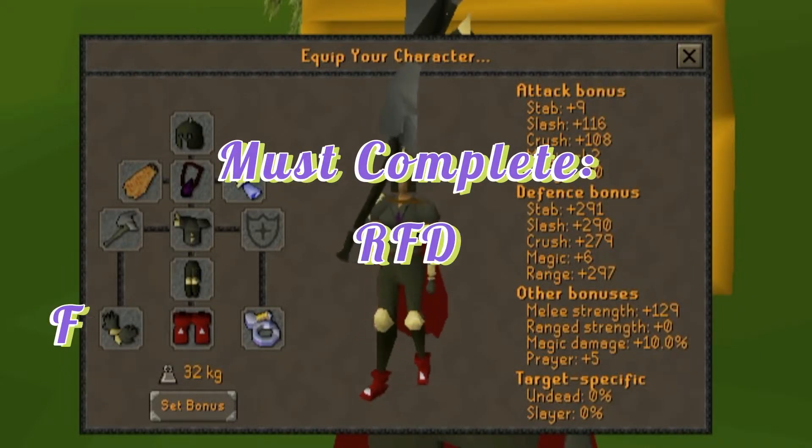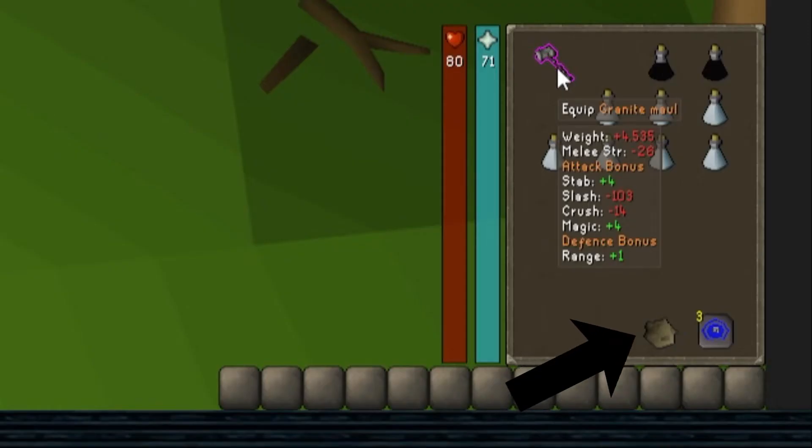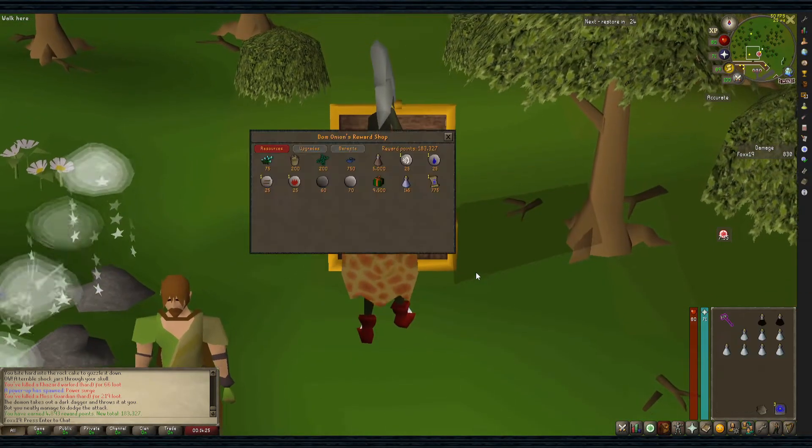You'll need to complete the quest Freeing the Mountain Dwarf sub-quest of Recipe for Disaster for the Rock Cake. Consider bringing a Granite Maul for its spec, or a similar off-weapon, for the Power Surge powerup we will go over later in the guide.